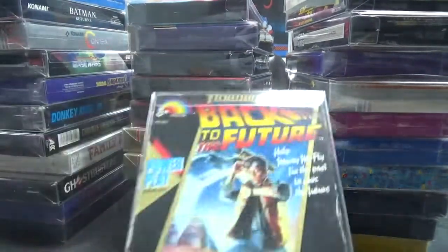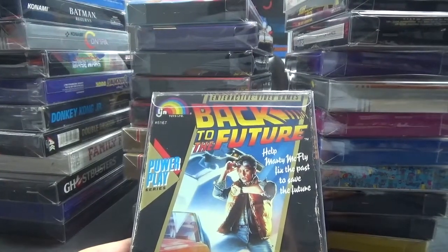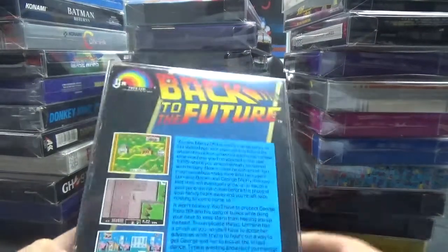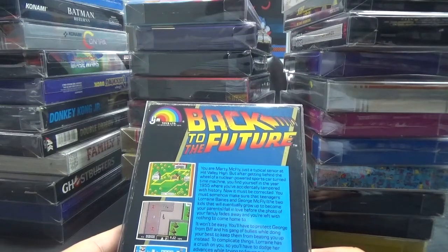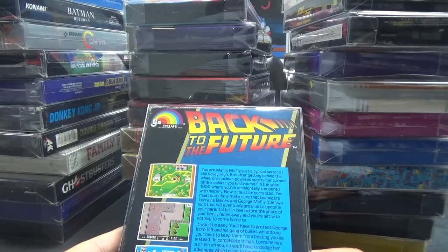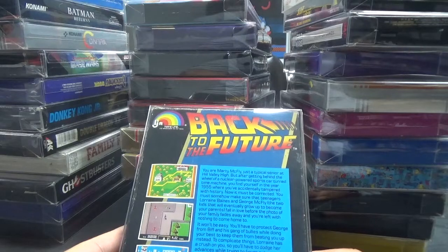First off, we have Back to the Future from the Power Play series from LJN. Help Marty McFly fix the past to save the future. You're Marty McFly, just a typical senior at Hill Valley High. But after getting behind the wheel of a nuclear-powered sports car turned time machine, you find yourself in the year 1955 where you've accidentally tampered with history. Now it must be corrected.